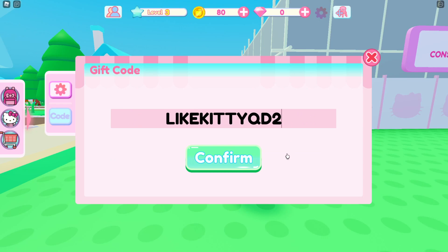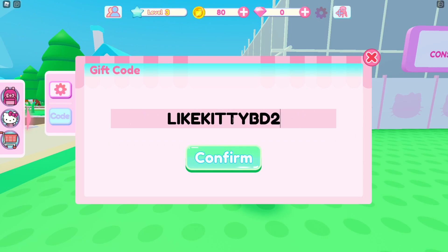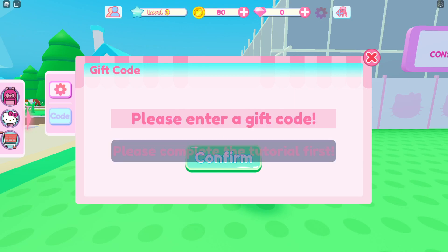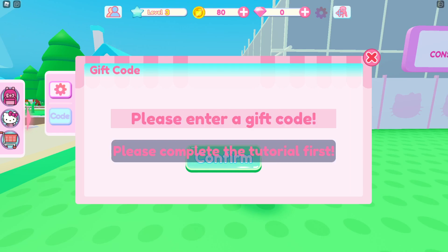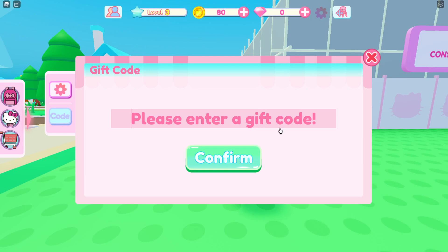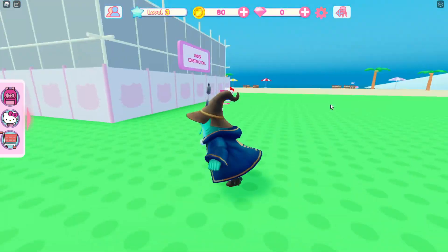The next one is LIKEKITTY QD2, and then we have three more: LIKEKITTY BD2, LIKEKITTY AD2, and the final code that is still working is LIKEKITTY CD2. I know these are all weirdly named but that's how they name them inside this game. Confirm and those are all going to work for you as well.